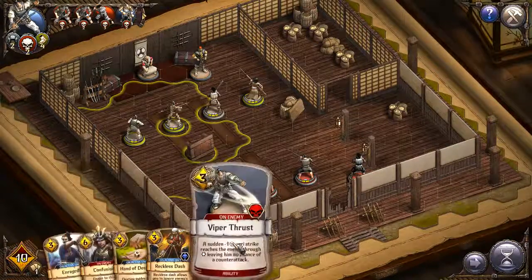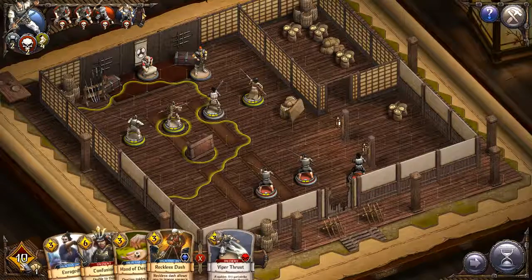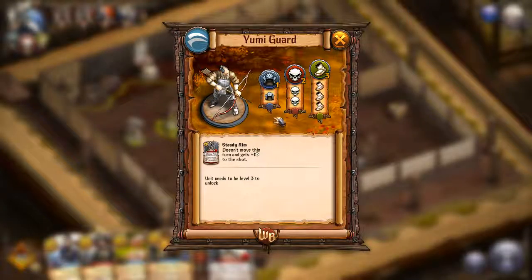You've got these little cards here; your points show how much it costs to use them. Right now I have 10 points available. I think the bad guys are in the other color — I'm the one in gray. You can right-click to see what your people can do. I've got the Yumi guard — he can move three.